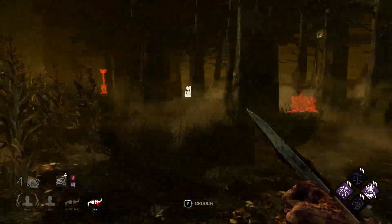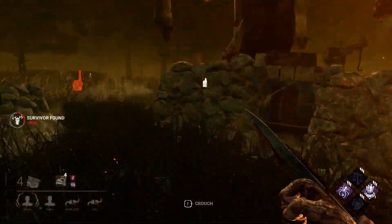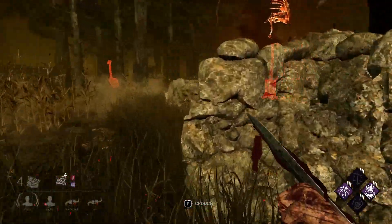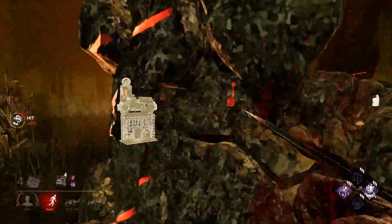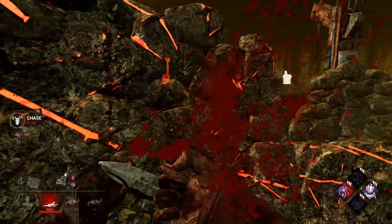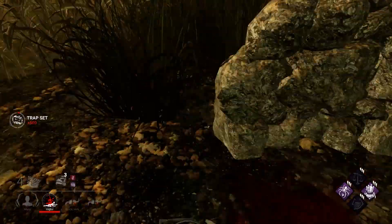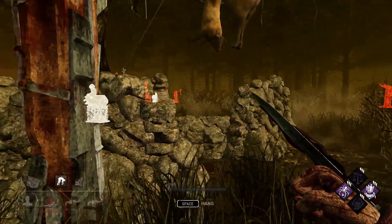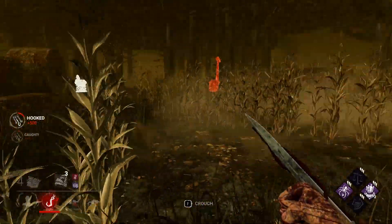Goodbye. Another one left the server. Oh, generator — no no, stay here. I couldn't even use my traps at all, I literally forgot them. They DC'd anyway but I want my points, so come on. Get the trap on — yes! That's all I wanted. Now you can DC just like your friend. Goodbye. And give me a stack — perfect.